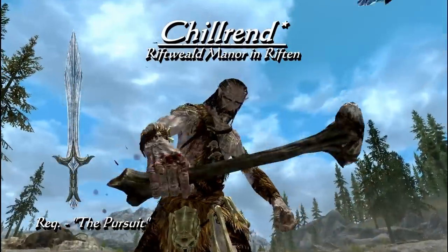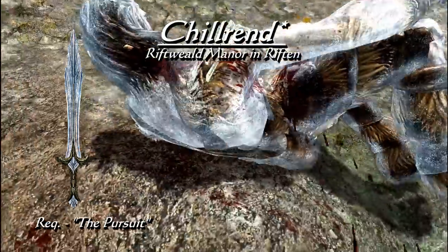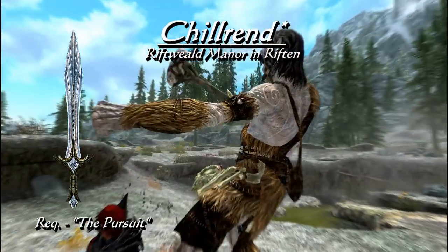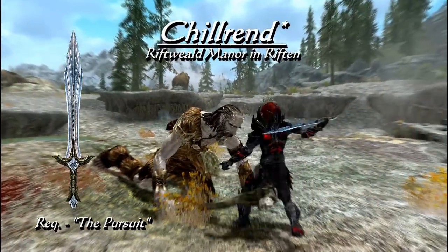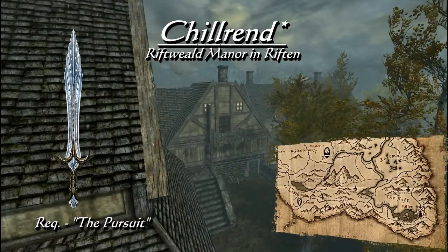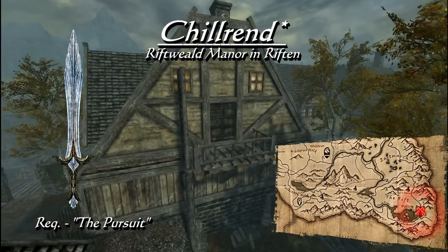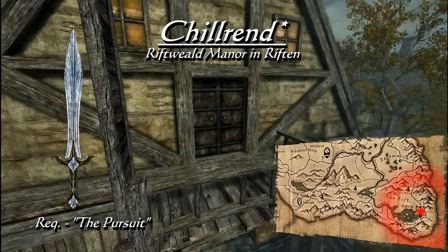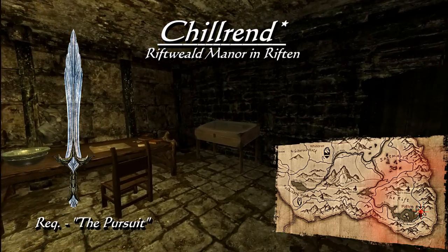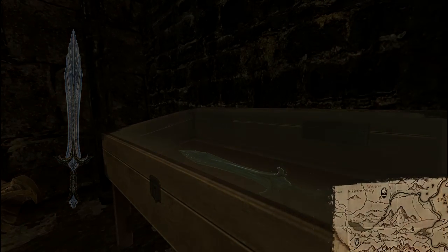Speaking of the Thieves Guild, another weapon can be obtained and also easily missed — Chillrend, the one-handed sword with the highest damage in the vanilla game, as long as you are level 46. At that point Chillrend's base damage is 15, and its unique enchantment Frost Feed deals 30 frost damage per strike and has a chance of paralyzing the enemy for 2 seconds. Shortly after gaining the Nightingale Blade, you will be on a quest called The Pursuit, during which you must break into Riftweald Manor to find a hidden room. Chillrend is in an expert-level locked display case — get those lockpicks ready.